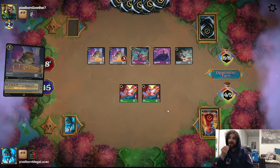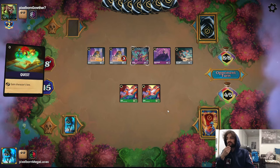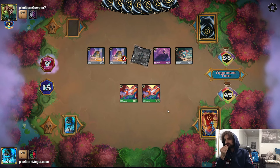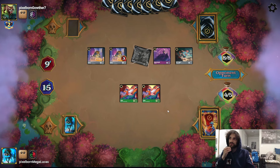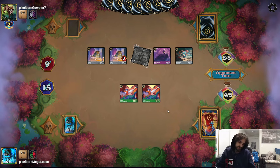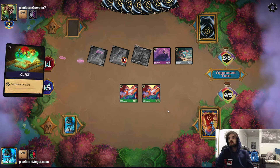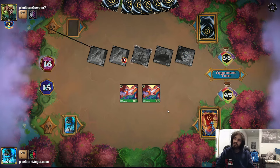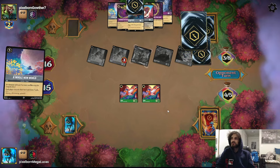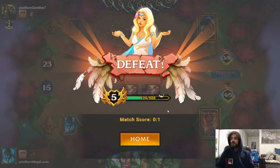The situation looks bad - if I top deck a location and move there I can quest for four, which still isn't enough. I think this one is over even going first. Maybe Dragon Fires are still good and the Stitch Little Rockets aren't. The opponent plays A Whole New World and wins - they draw seven and gain seven lore. GG.